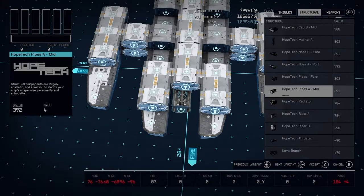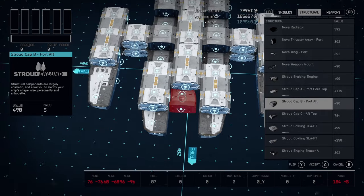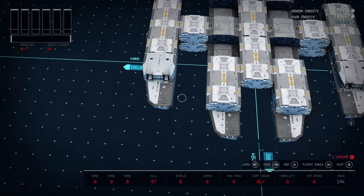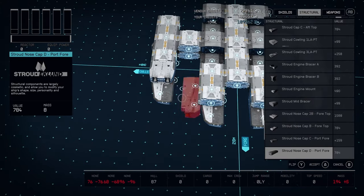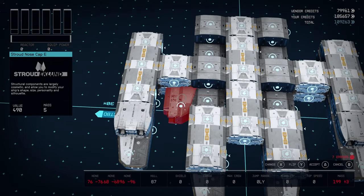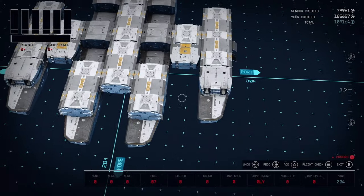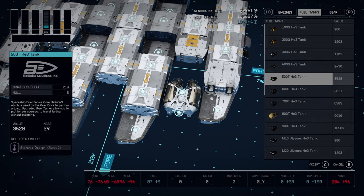We're going to throw a couple of the nose caps on the wings — they look nice when they're going through. Then we put the lights on. The reason I put the lights on first is because the next part you have to know how to do that blending with the pieces. We're going to do that with some more gear.